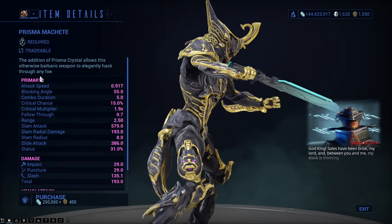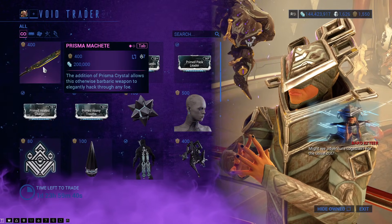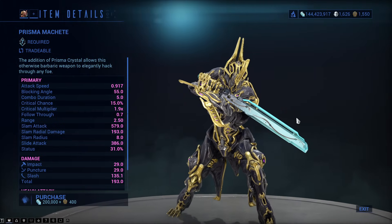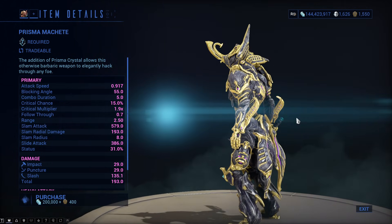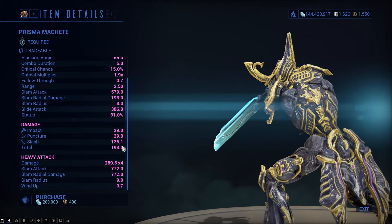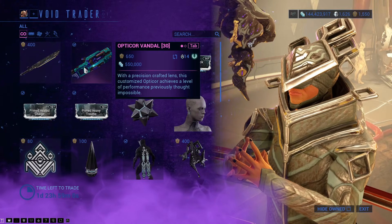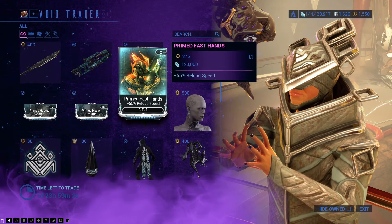First of all, he has brought the Prisma Machete. The Prisma Machete — we all expected it. I mentioned a while ago that this was one of the remaining items that had not turned up yet. There is also a staff that will be available from the Steel Path, but doesn't look too bad — should be basically a better version of the Machete. There is the Optical Vandal, and if you do not have either of the two items, the Optical Vandal is the much better weapon.